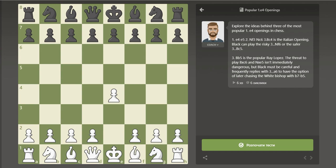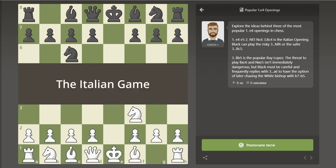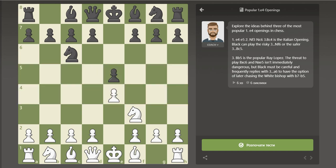Black's most classical defense to E4 is E5, gaining an equal amount of central space. After the usual Nf3 and Nc6, one of the most classical openings is known as the Italian game, or Gioco Piano, meaning quiet game. The opening turns into the Italian game after Bc4, controlling the center and attacking Black's weak point on f7.